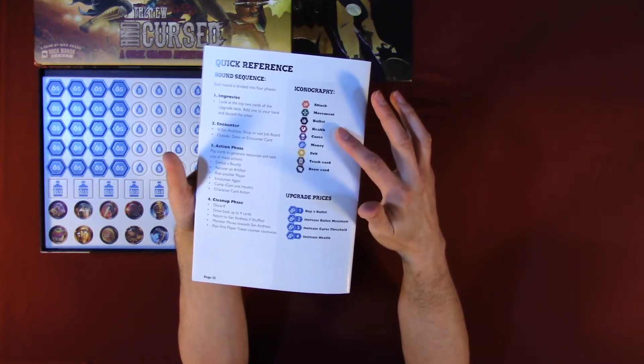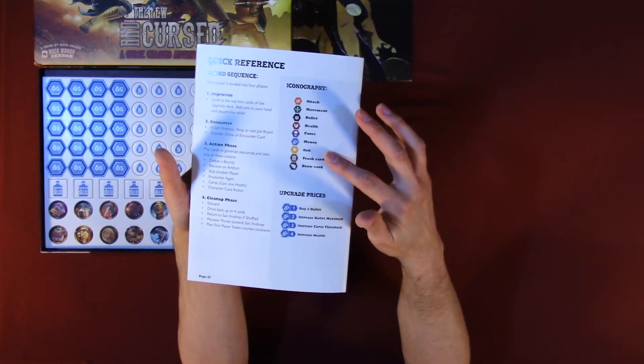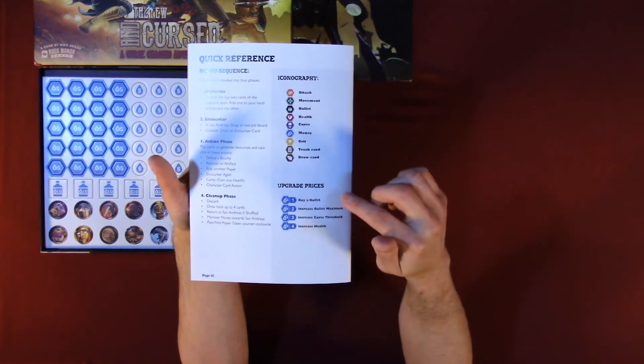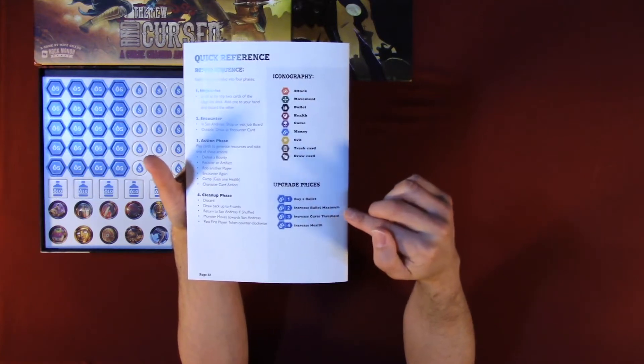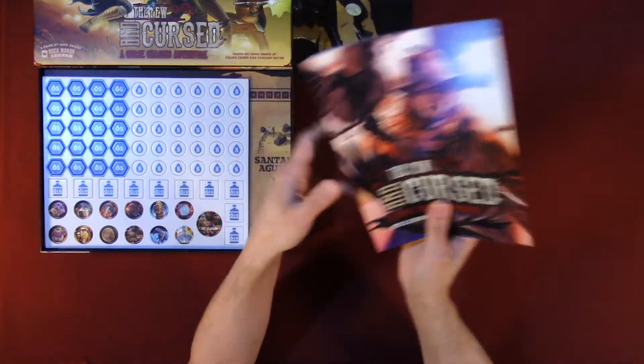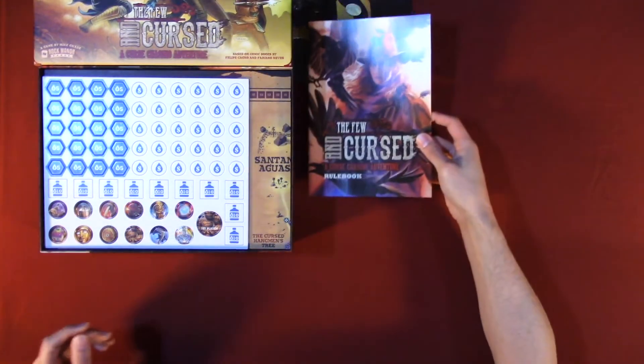The iconography section covers: attack, movement, bullet, health, curse, money, grit, trash card, draw card, buy bullet, upgrade prices — buy bullet, increase bullet maximum, increase curse threshold, and increase health. That's the rule book.